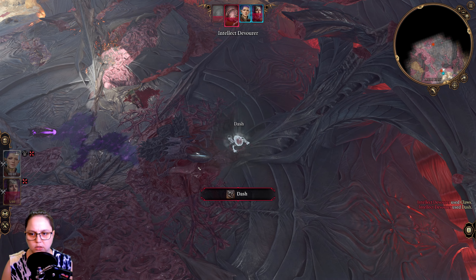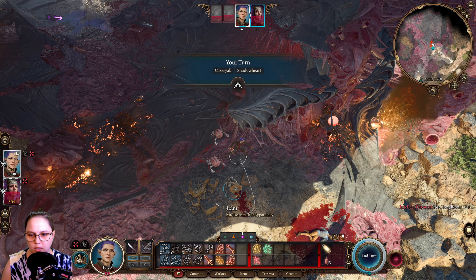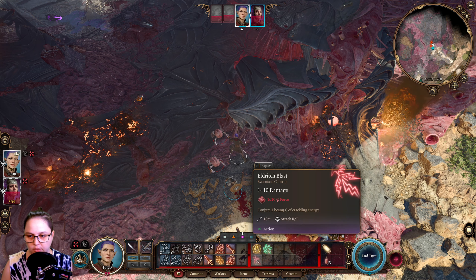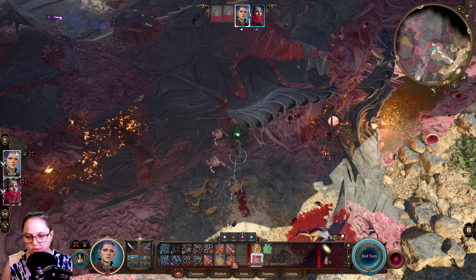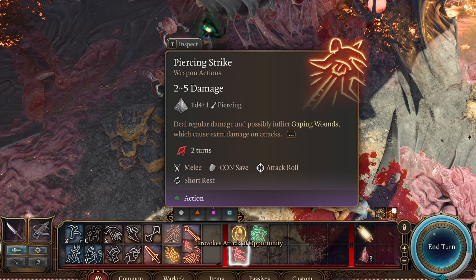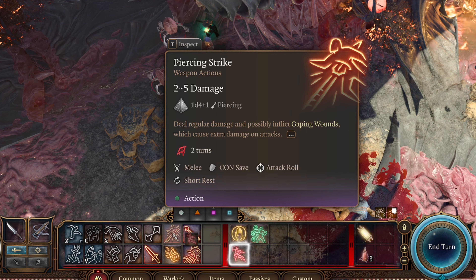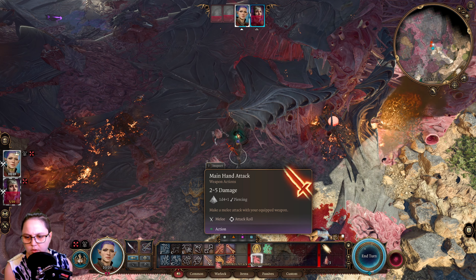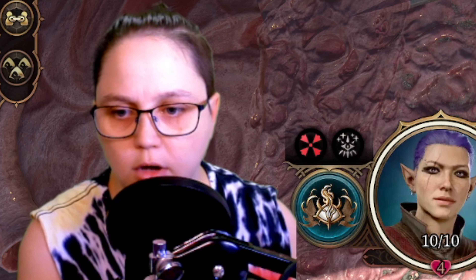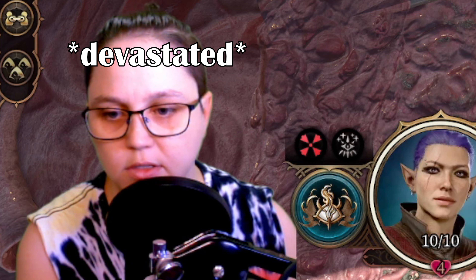Let's see what they do. Attack of opportunity? My Eldritch Blast - I went at disadvantage because it's close. 1d4 plus 1 piercing damage. 2 to 5. And... Critical miss! Are you serious?